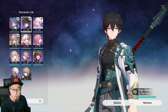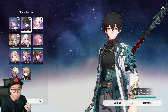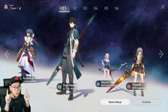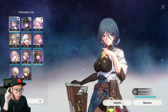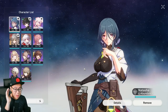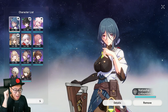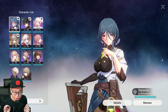The damage slot is also versatile — you don't need wind damage all the time. You can put in lightning, quantum, imaginary, or physical; it doesn't matter. But in my opinion, the healer slot is going to be a staple unit in your team. You have to build Natasha — best healer in the game right now, arguably better than the 5-star. She can cleanse a target, and cleansing in a turn-based game is the most important thing.